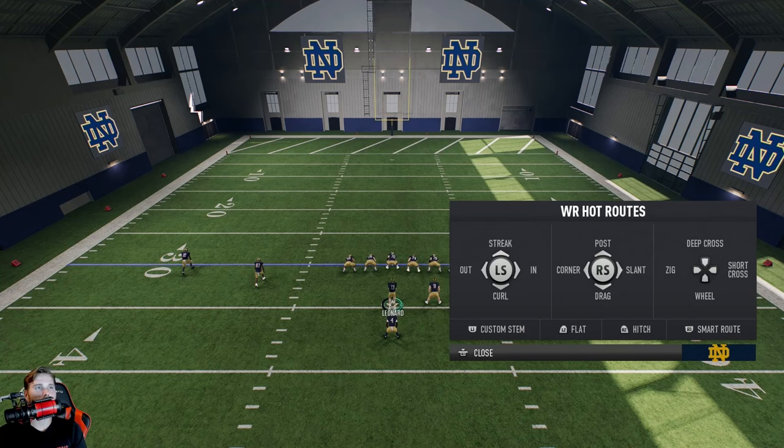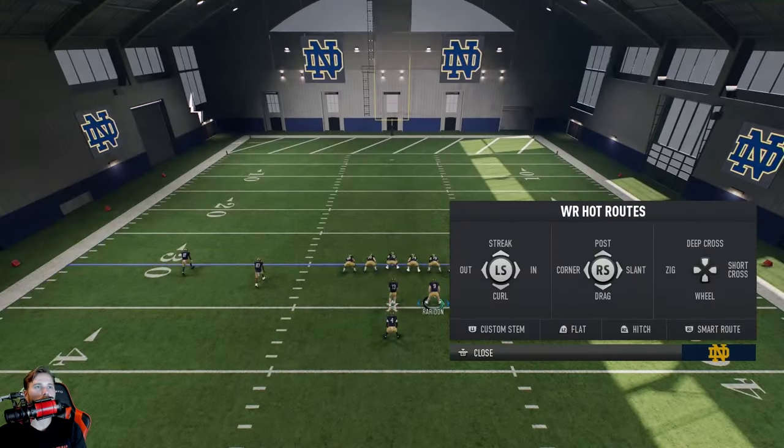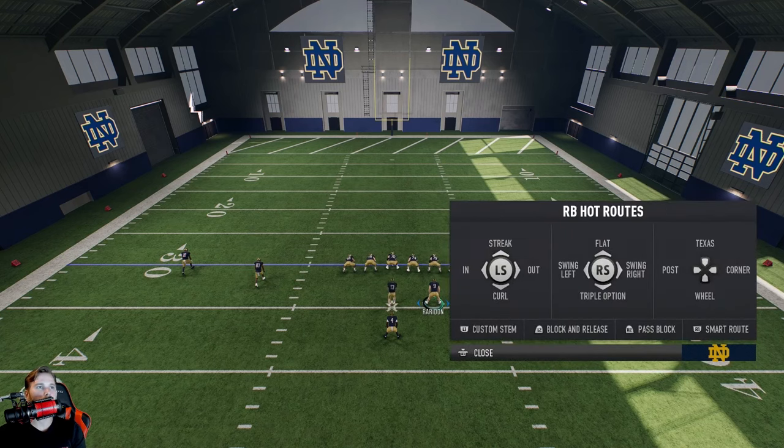Just to recap — a curl and a hitch are essentially the same thing, just one is a little bit longer. The curl is on the left stick with Circle, and if you put him on a hitch route it's just a shorter version of that same route.